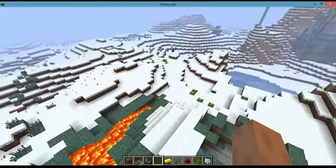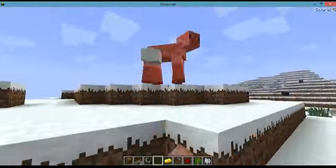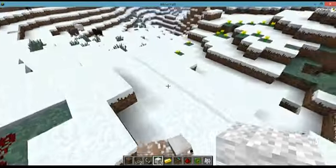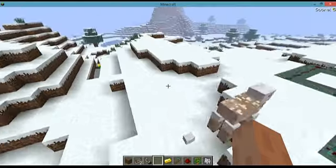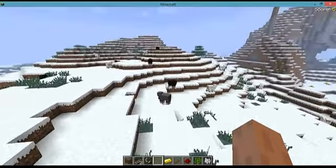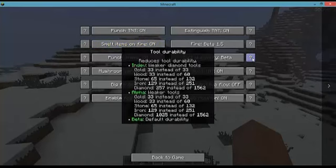Punch sheep is very interesting — if you actually punch the sheep you can get wool. I got three wool, so I can make a bed. Another feature is durability: it's a little bit weaker than in later versions. In alpha, gold doesn't actually have any durability difference — it's still 33 — and wood is also 33.